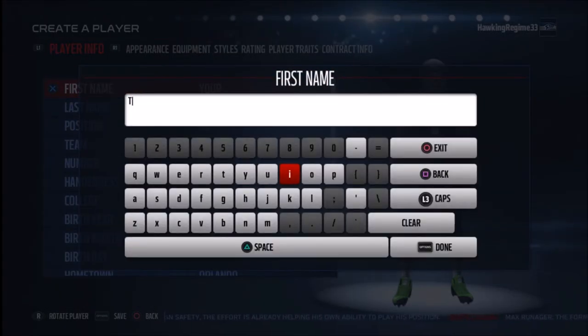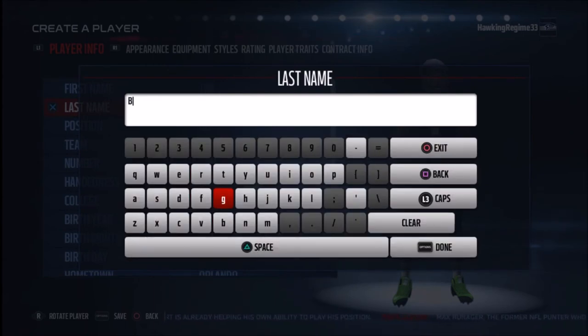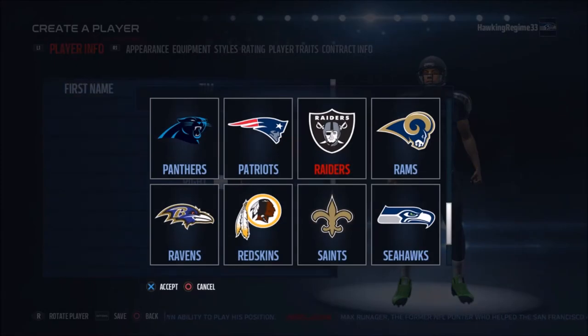Yo, how's everybody doing? It's the Hawking Regime here and today I'm coming at you guys with another Madden Player Creation tutorial video. Today we're doing Hall of Fame wide receiver Tim Brown of the Oakland slash Los Angeles Raiders, and this player was a suggestion by a viewer.